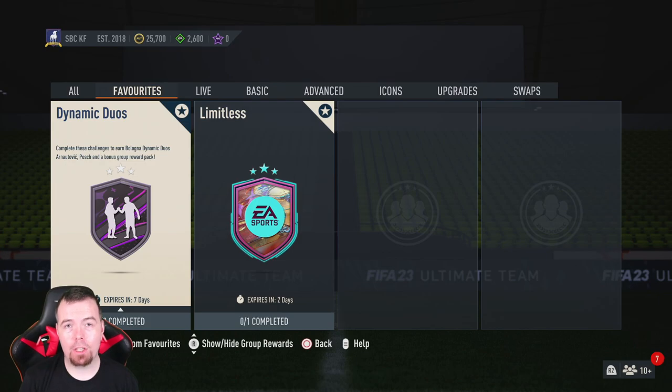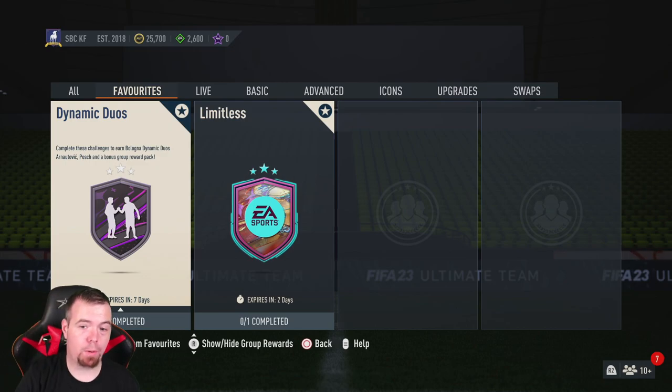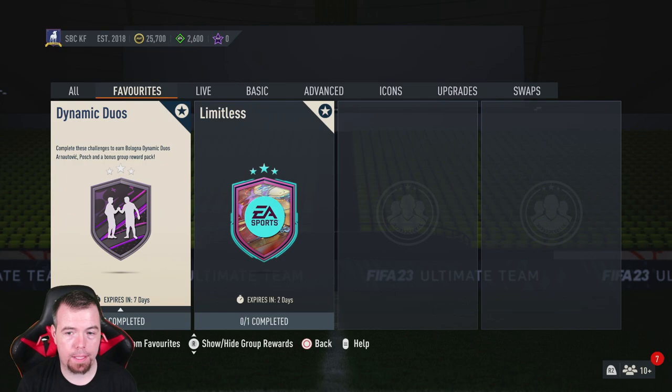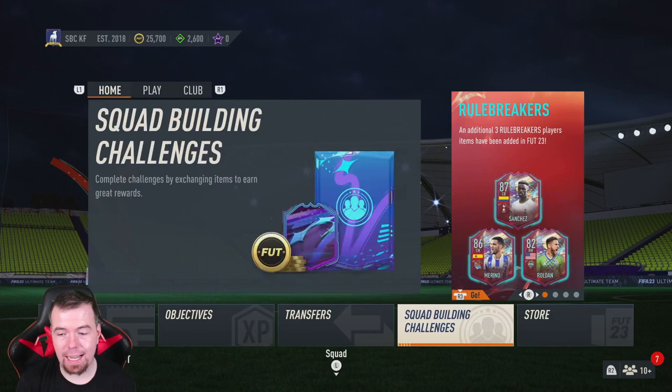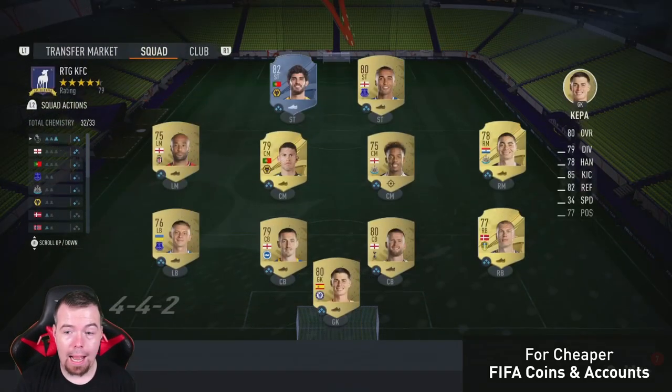...to another dynamic duo SBC. Today we have the dynamic duo — I'm gonna call him Posh, I don't think it's pronounced Posh but yeah — and obviously the bonus reward group pack, which is a mixed class pack. It's a little bit more expensive than what we've been getting, normally a 7.5k pack. These players are from Bologna in the Italian League. I've already got the players on concept so we can go straight into them.